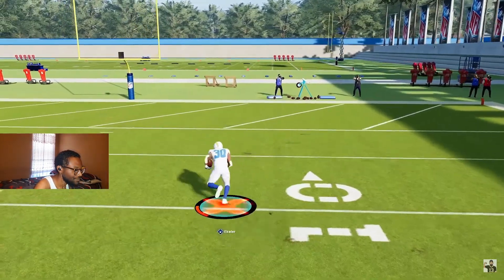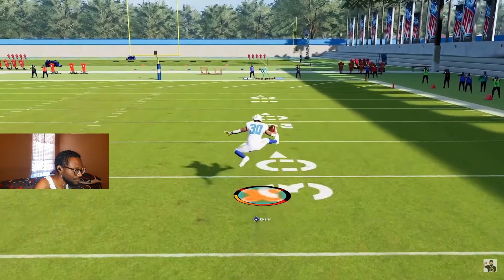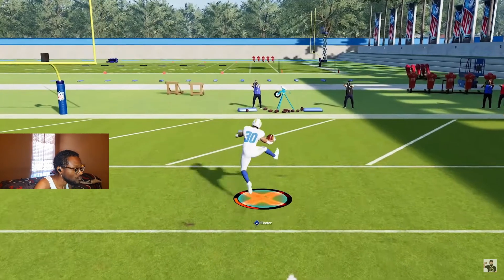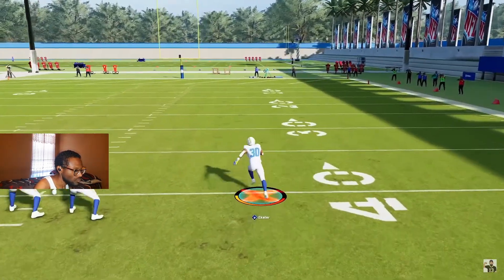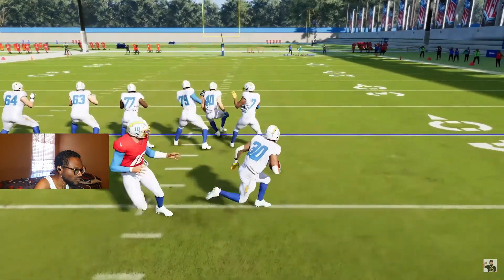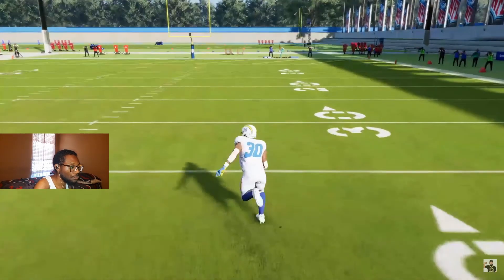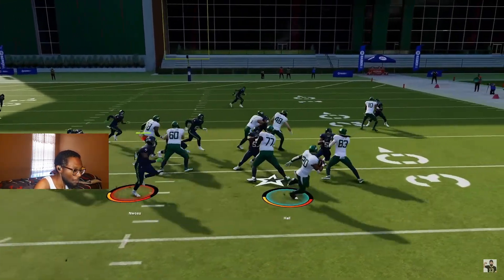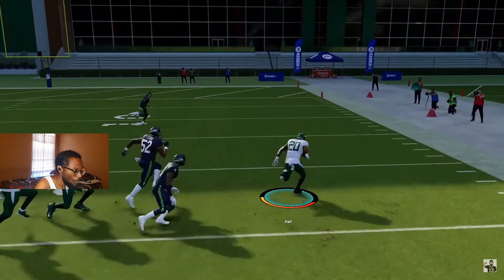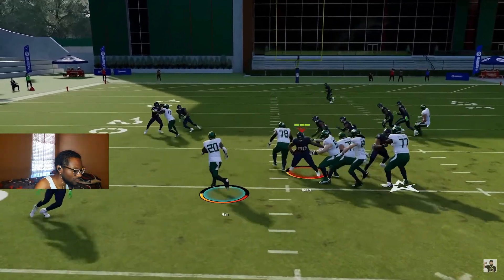Number two: running the ball. You have a spin move, a hurdle with Y or Triangle — though that's high risk — and a hard plant mechanic on new gen consoles by holding Left Trigger or L2, which lets your player stop and cut into another direction. When running the ball, the most important thing is vision, following your blockers, and being patient. You don't want to predetermine which hole or lane you're going to choose — try to see what opens up, then attack it.